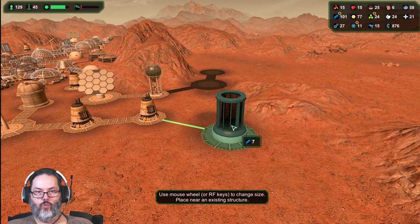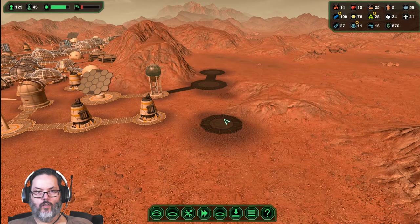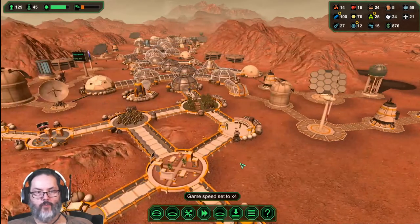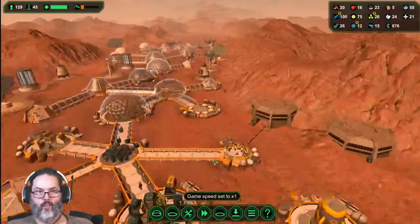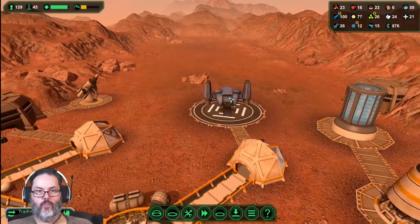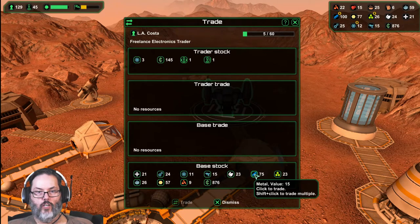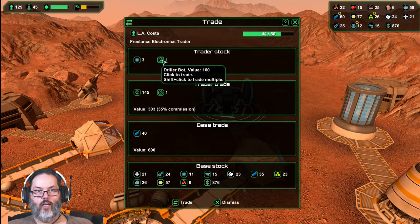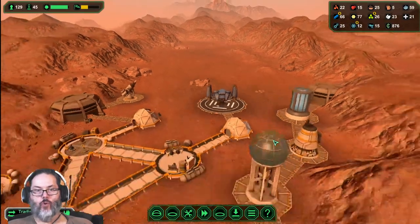We should up our power collection as well if we're going to do that. We'll go with a medium one - there should be plenty of metals. It's a trading ship. We're fine on semiconductors, so why don't we sell - we can sell 40 of those. That'll be fine. That's our starport, so we're good there.